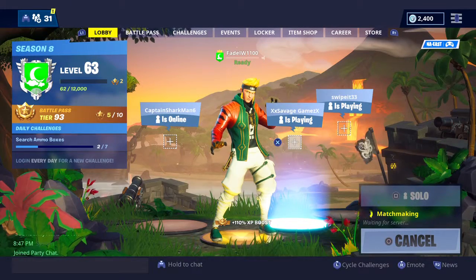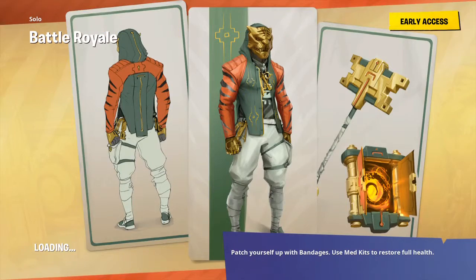Hey guys, it's your boy Fidel back with another Fortnite Battle Royale video. Today I'm gonna be showing you guys where the Fortnite battle pass star for week six is — not the secret one, just the normal one. It's the one where you follow the knife pointer on the treasure map. And as you can see, I'm on tier 93 and doing pretty good.